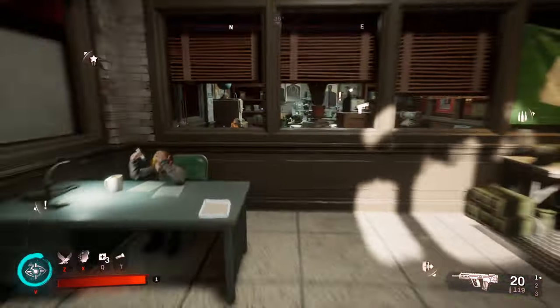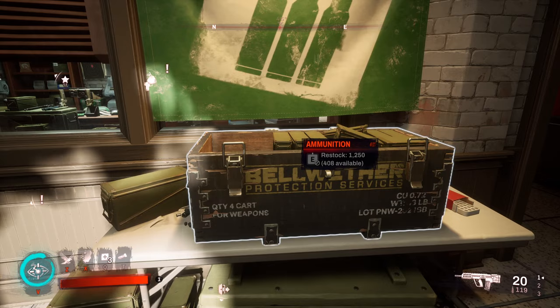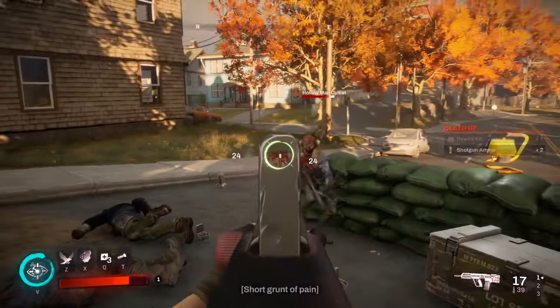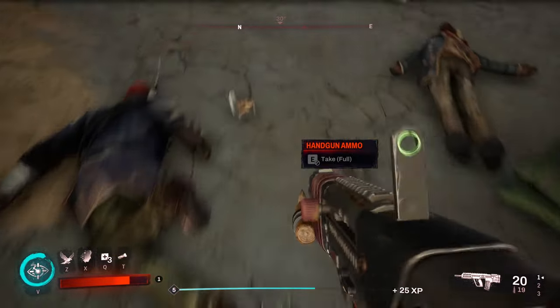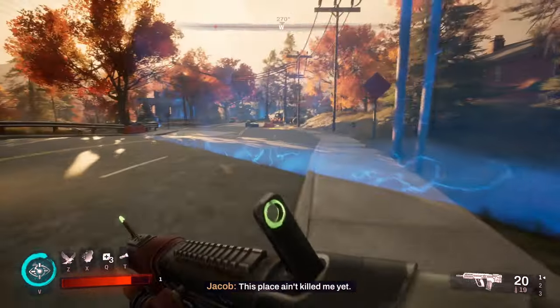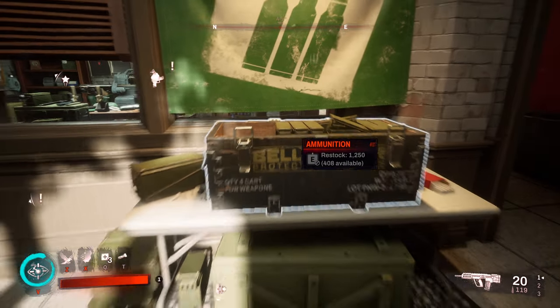Bonus tip: do not use the restock. It costs $12.50 and when you're playing the game these cultists are going to drop ammo when you kill them. I've always replenished enough ammo to make it through — it's really not a big deal. I hardly ever do restock; it just costs too much money.